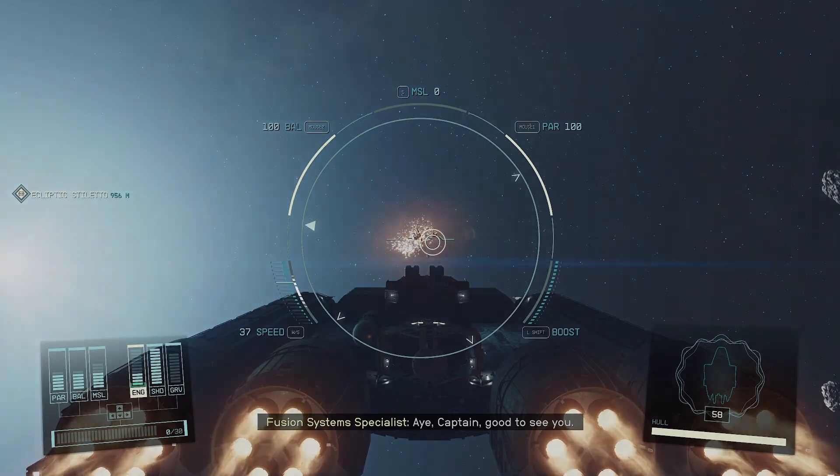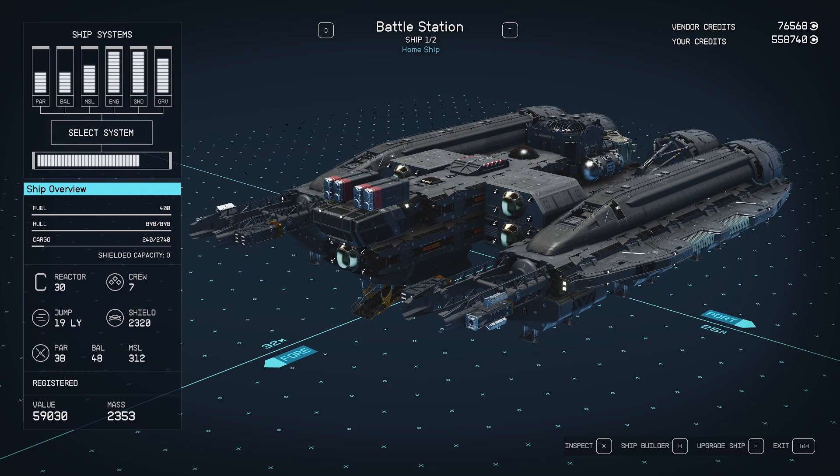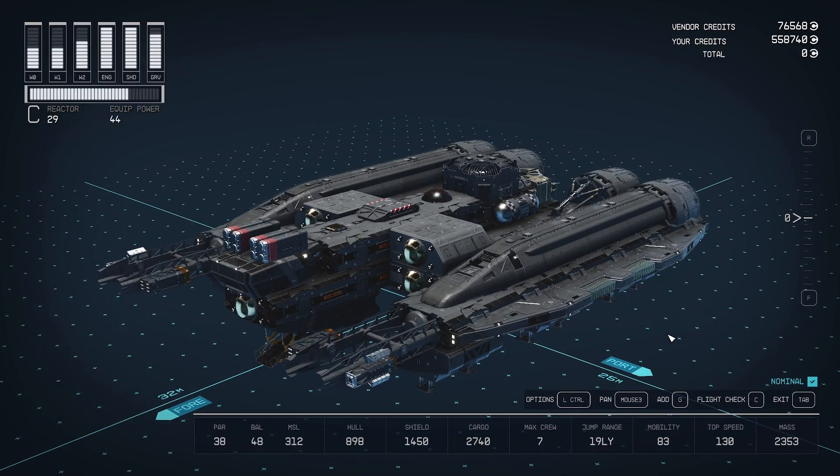Hello everyone and welcome to my very first ship build video! This is the Battle Station, which is the ship I was using with my commander character build that came out just a couple of days ago. I'm going to go over what it all is. We have the overview here so if you're looking for just the basic stats, here you go. I've only got a crew space of seven so far — one upgrade I'd want is to get that up to eight. Overall I'm happy with everything, so I'm going to show you what this ship is like, talk you through some of my design choices, and yeah, we'll just have a good time.